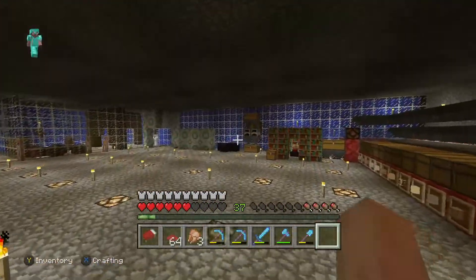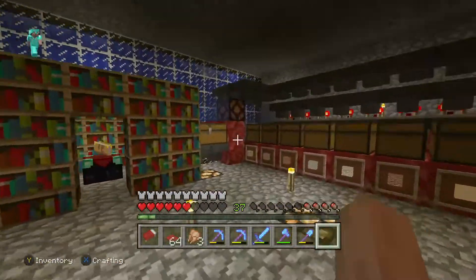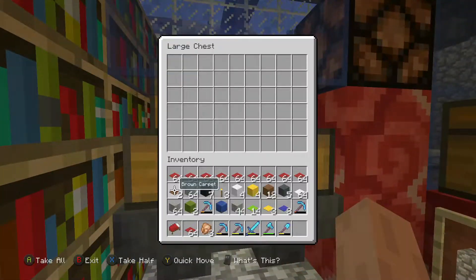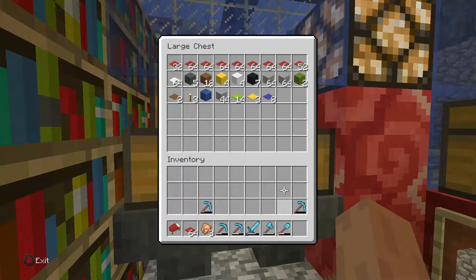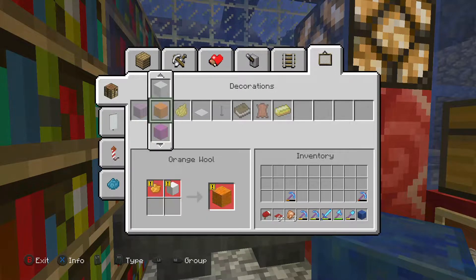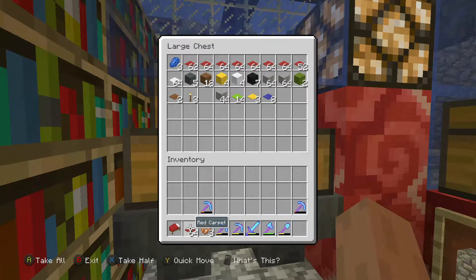I just got back and now I'm going to put all of the wool and carpet into the chest organizer. I got quite a bit of an assortment but I'll just put it all in and let it filter through. I also got a block of lapis which I'm going to turn into individual lapis so it can actually go through the sorting system.